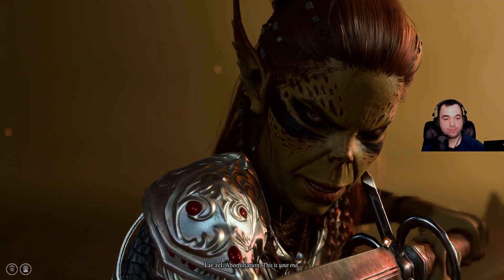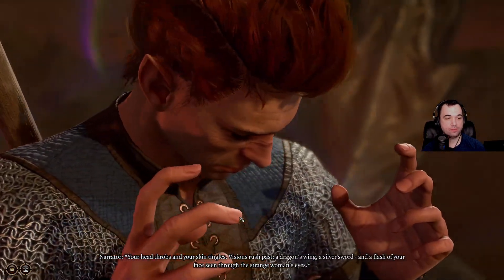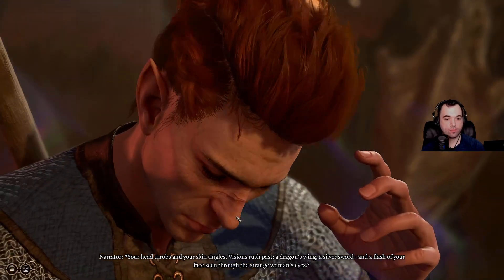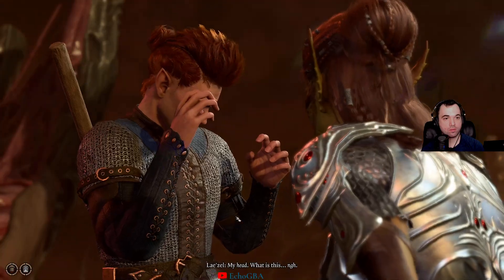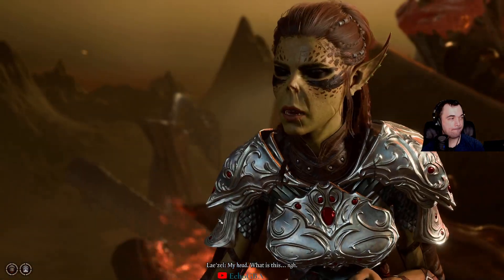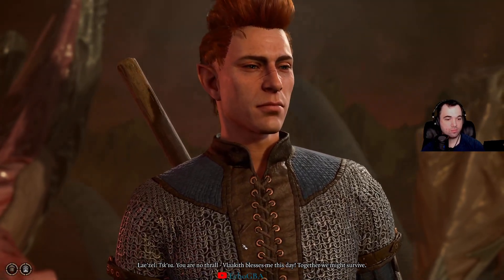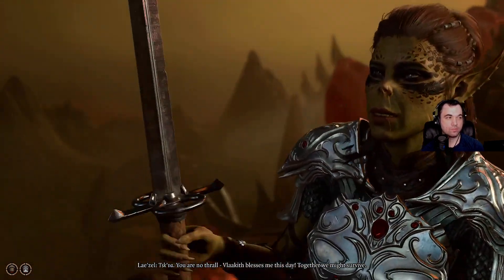'This is your end.' Your head throbs and your skin tingles — visions rush past. A dragon's wing. A silver sword. And a flash of your face seen through the strange woman's eyes. My head — what is this? Skar. 'You are no thrall. Vlaakith blesses me this day. Together, we might survive.'